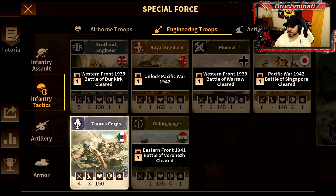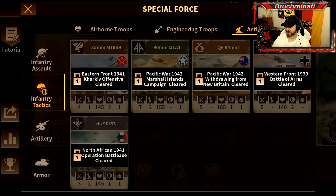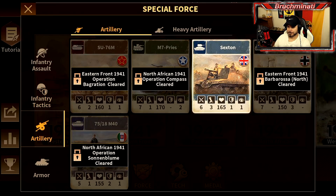Looks like the British ones were pretty good. Engineering troops - yeah, we're giving the Italians. The 88 flak for the anti-aircraft troops. Artillery - start with the Sexton.